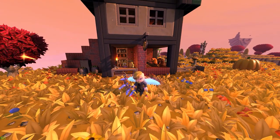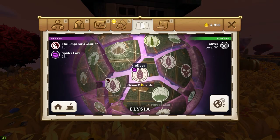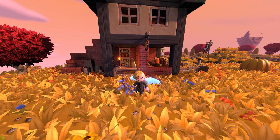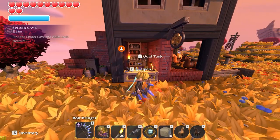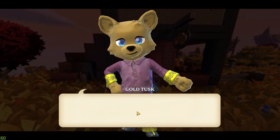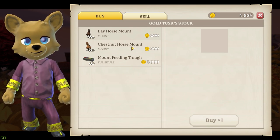Here we are on island 1-08, Orson Orchards. This is actually where you can find the horse mount. It's sold by this guy here — his name is Gold Tusk. If you go and speak to him, Gold Tusk will sell you two horses: the bay horse mount and the chestnut horse mount.